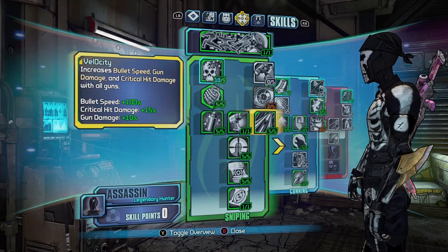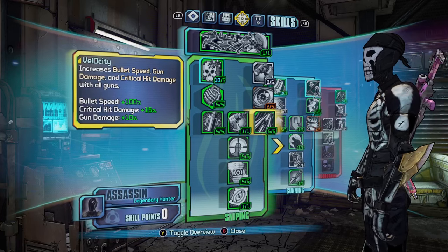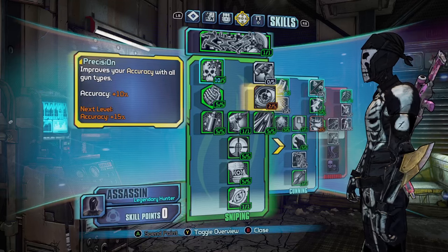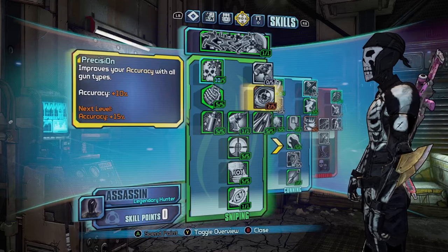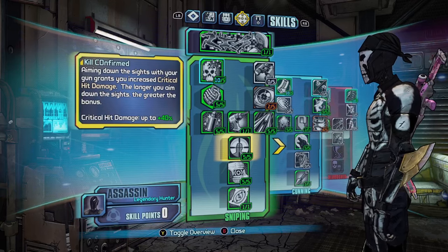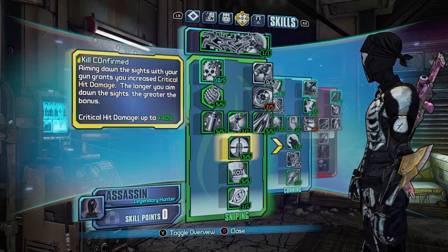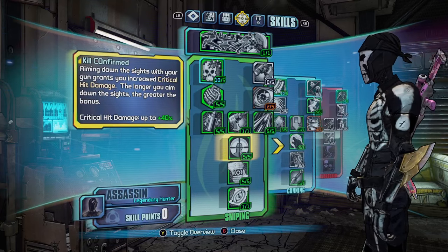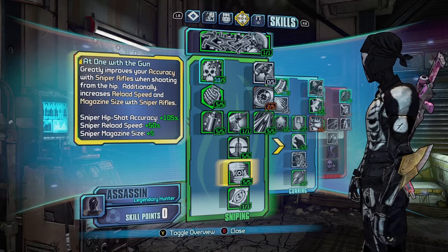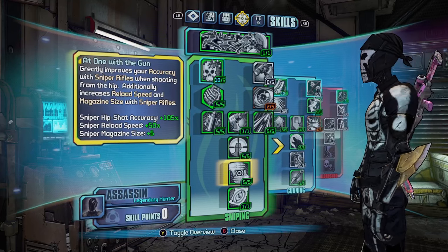Then we have Velocity, which increases bullet speed by 100%, critical hit damage by 15%, and gun damage by 10%. I put two points into Precision, which gives an extra 10% accuracy. Then Kill Confirmed, which gives 40% crit damage while aiming down the sights — and the longer you aim down the sights, the greater the damage value. And then At One With A Gun, which increases sniper rifle hip-shot accuracy by 105%.